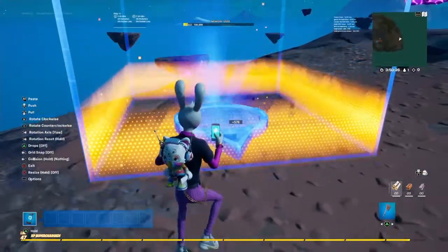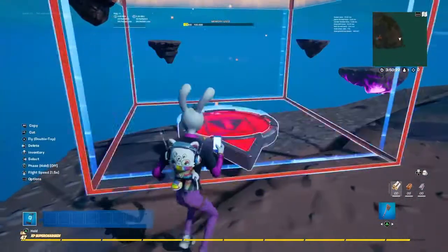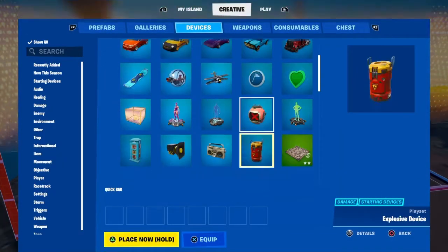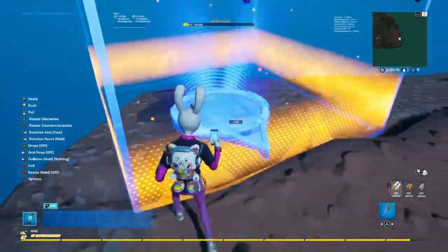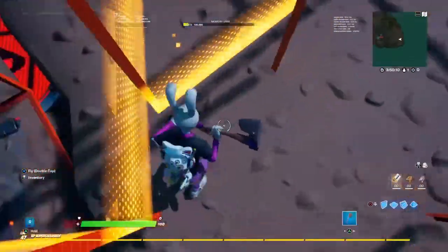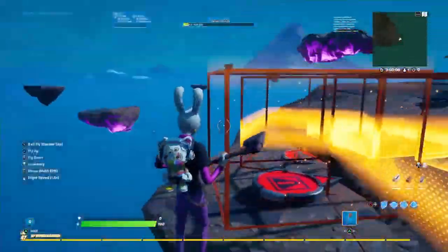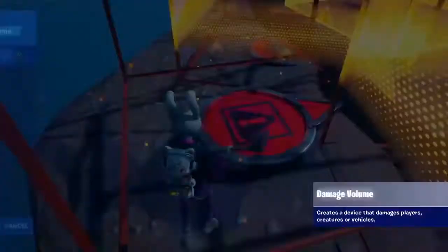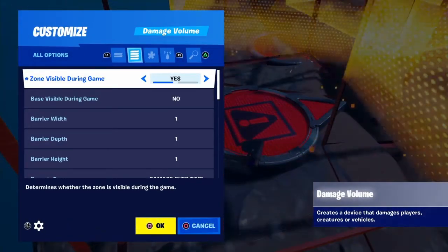Now we also have the Damage Volume device. The damage volume itself isn't new, but similar to what they did with the barrier, you can now place it anywhere and in specific spots. So you could trap players in a specific area — it's not just a single block; you can size it however you want.